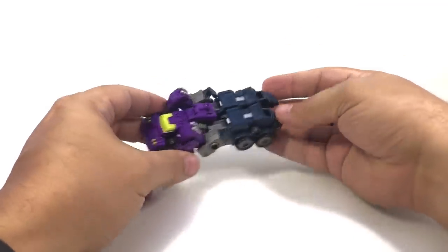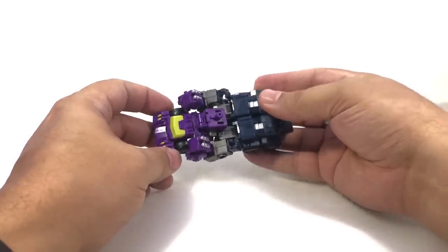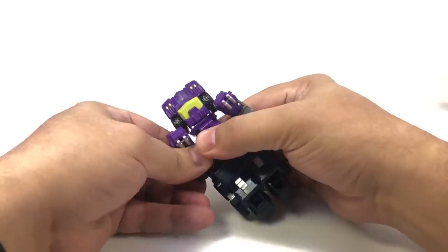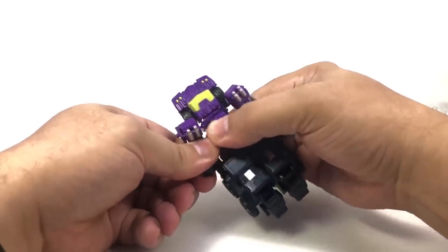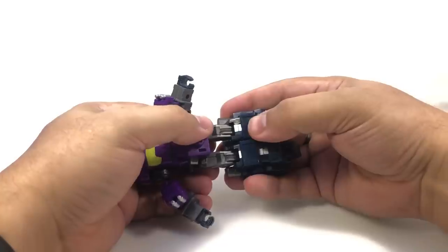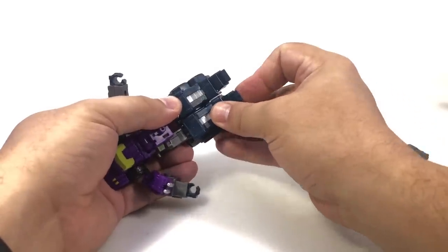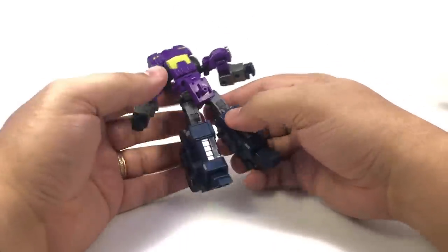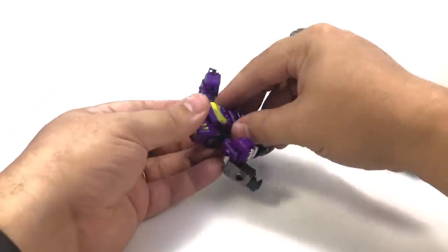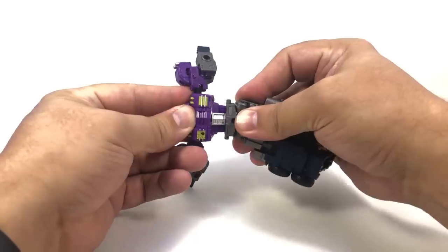Let's transform him. Go ahead and pop the arms off these pegs. Extend the legs down. Slide these panels up like that. Flip his feet forward. Untab the legs from each other. Fold this piece up and fold this whole assembly around like that — you'll see there's a gap there we'll use in a minute. For right now, collapse this down.